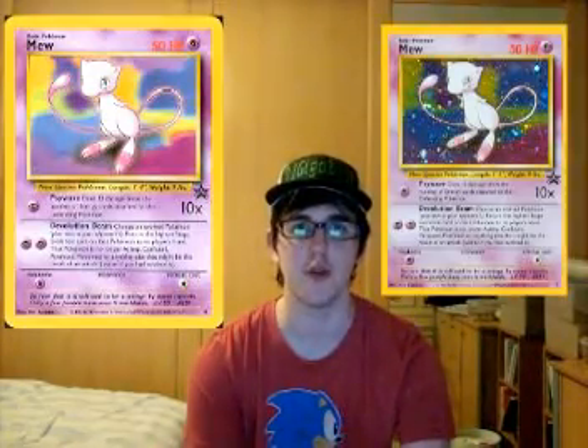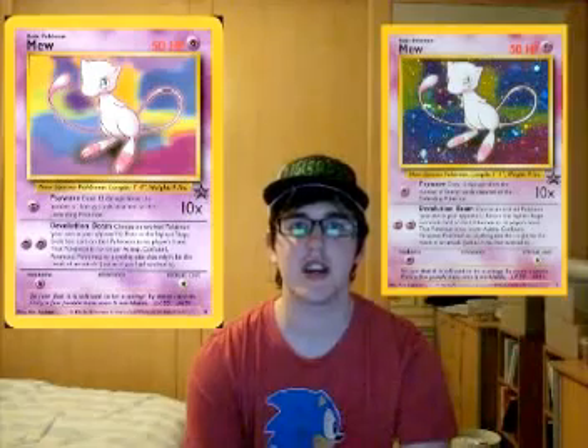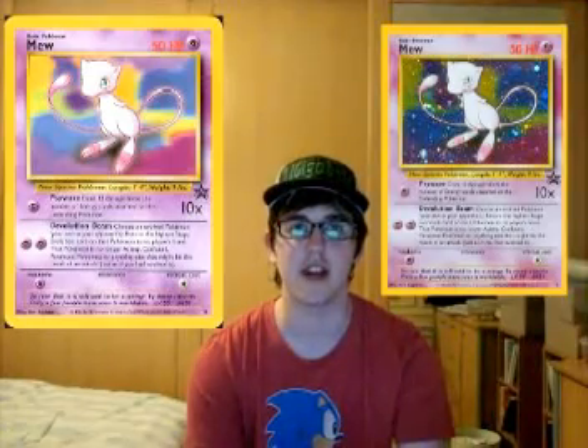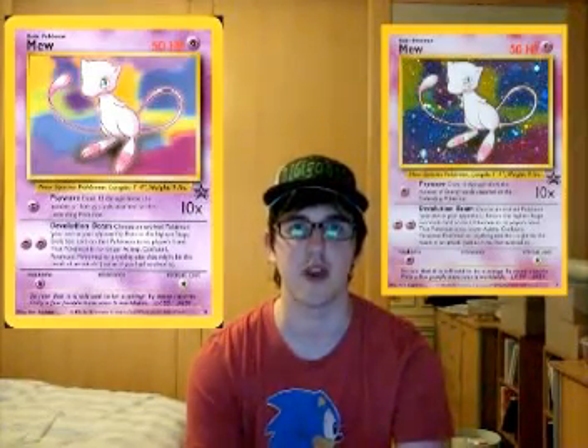The cards numbered 8 and 9 are a non-holographic and holographic version of Mew. In Japan, this card originated in the Fossil expansion, but it was removed for the English release as they wanted to save it to be a promo, with these Mews being given out at Leagues in January and April of 2000 respectively.